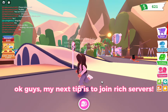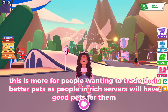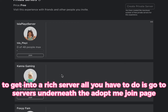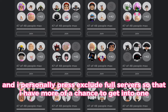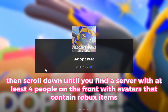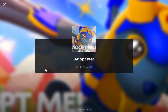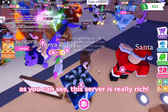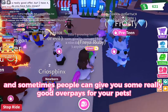My next tip is to join rich servers. This is more for people wanting to trade their better pets, as people in rich servers will have good pets for them. To get into a rich server, go to servers underneath the Adopt Me join page. I personally press 'exclude full servers' so that I have more of a chance to get into one. Then scroll down until you find a server with at least four people on the front with avatars that contain Robux items. There may be a queue but they only take like max five minutes to load into. As you can see this server is really rich.